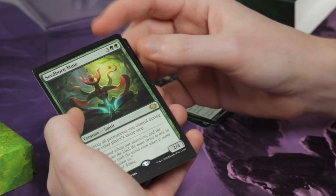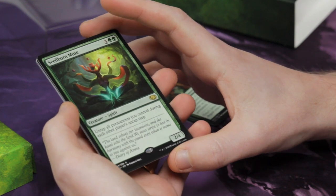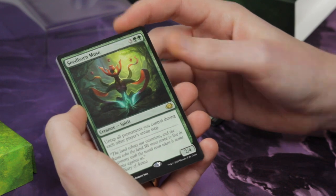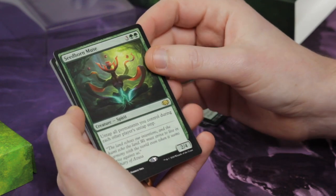Seedborn Muse — an absolute staple in that it just lets you quadruple your mana in Commander, being able to untap all of your permanents every turn.